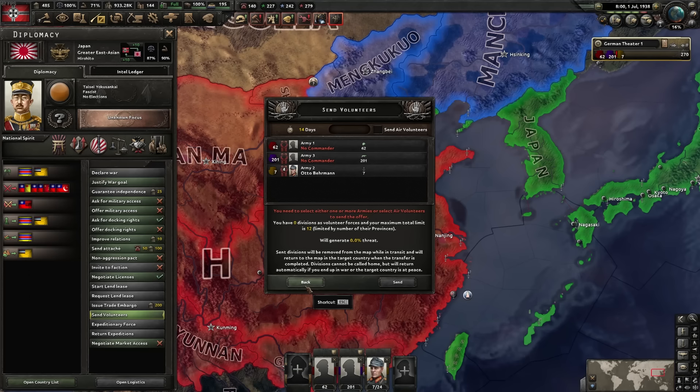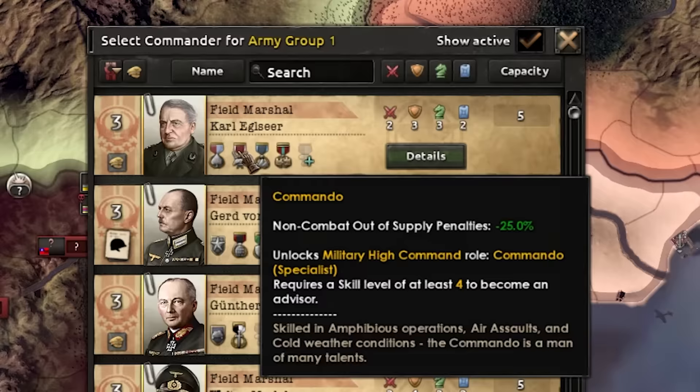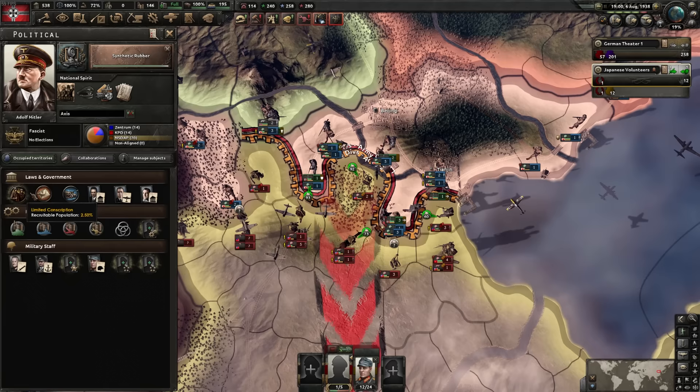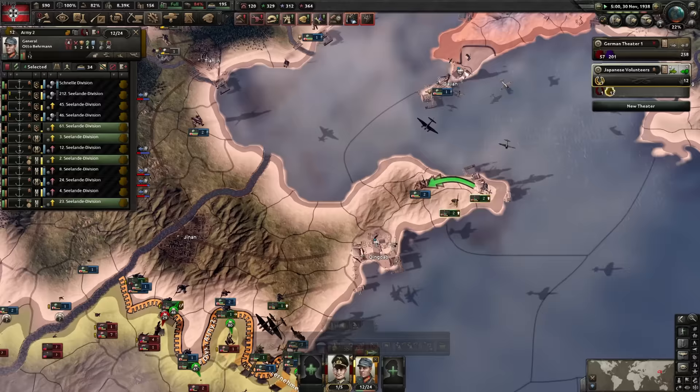Now we have the option to send 12 volunteers to Japan — send to Japan. I never realized this, but the Austrian guy is a commando — that's so much easier! He's not part of the officer corps yet so you can make him a commando. The breakthrough of the marines — everyone out of manpower, oops. Force too big apparently.